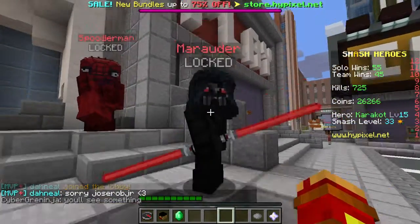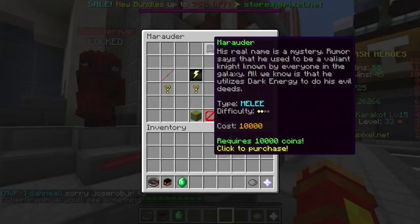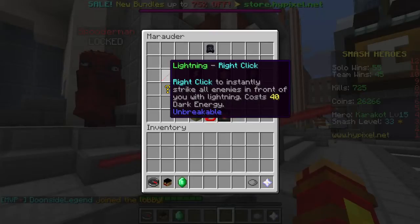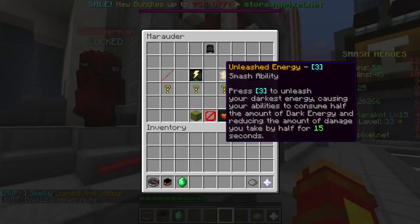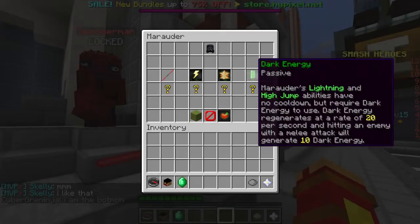Moving on — Marauder is basically Dark Sis. His real name is Mystery. This costs 10,000. His right-click is basically shooting lightning at people, so this is basically Emperor Palpatine. His passive is Grip, which grabs an enemy and pulls him towards you — kind of like Force Choke, but not with as much damage. His smash ability, which I don't see people use much, reduces damage you take for 15 seconds. Marauder's lightning and high jump abilities have no cooldown but require dark energy to use.